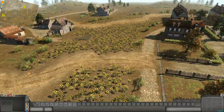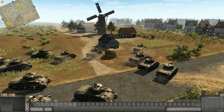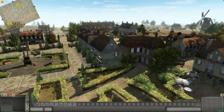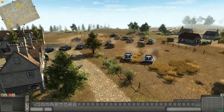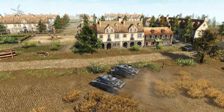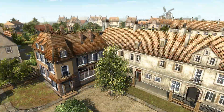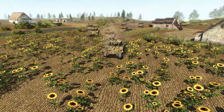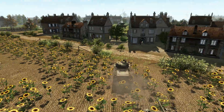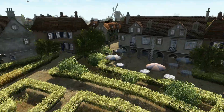Here are some German tanks, and here are the Americans. We will do this scenario twice — this is the regular vanilla game — and then after that we will do it in Rob's Realism Mod and you will see quite a difference. One thing that's kind of funny is that if the units are not attacking, the tanks try their best to not damage any buildings, which is good because once the battle starts, obviously they don't give a damn.